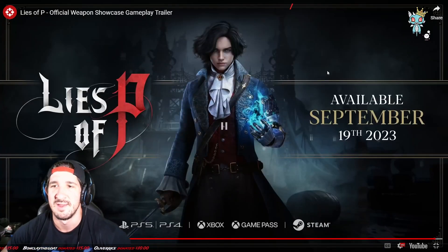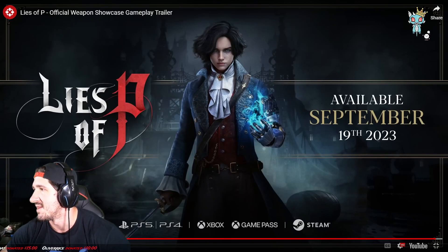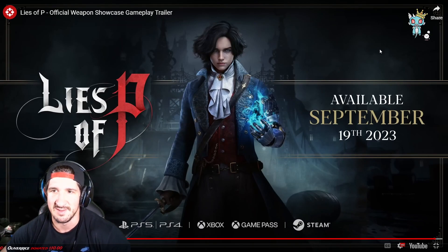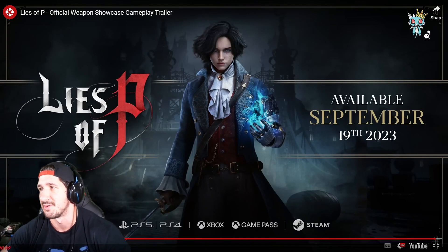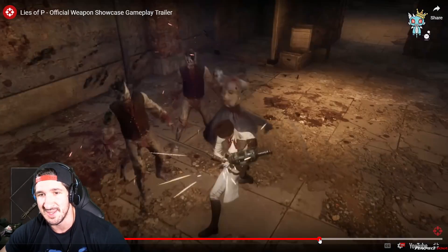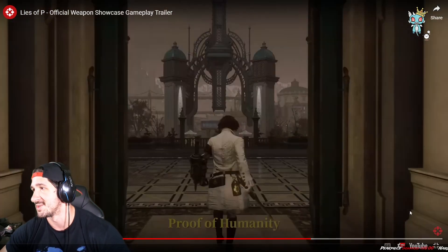Get ready for it — available September 19th. So it's out in 12 days, the 19th, Tuesday — not this upcoming Tuesday but the Tuesday after that. Yeah, I'm excited. You weren't able to use all these things in the demo, so they were showing you everything they didn't allow in the demo. A lot of those look really cool. I personally really like the Proof of Humanity one — that one looks dope.